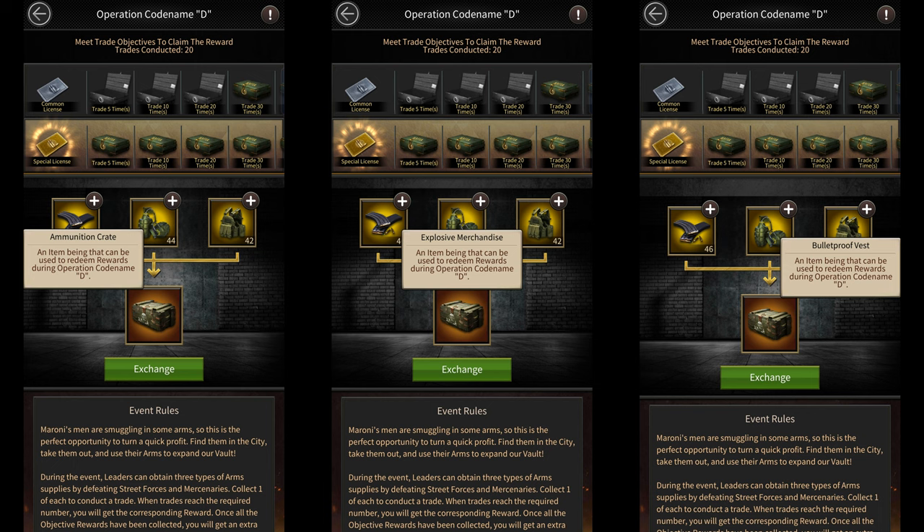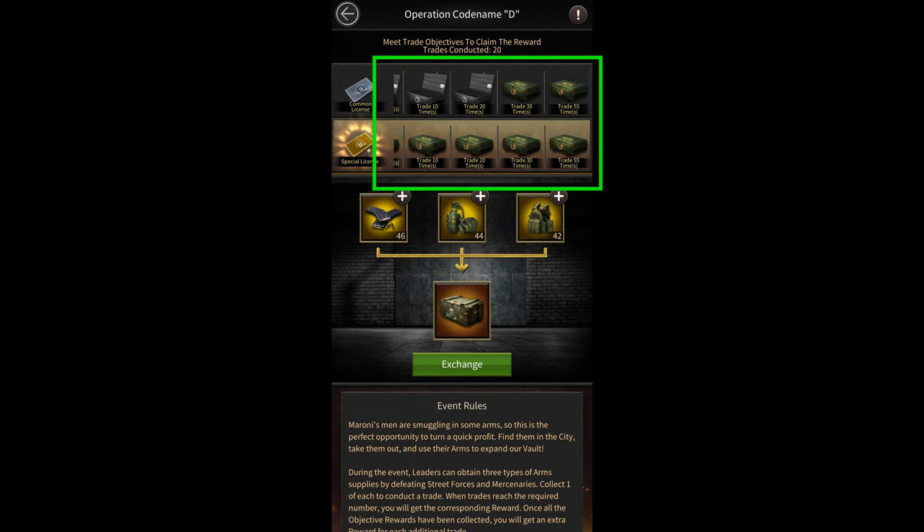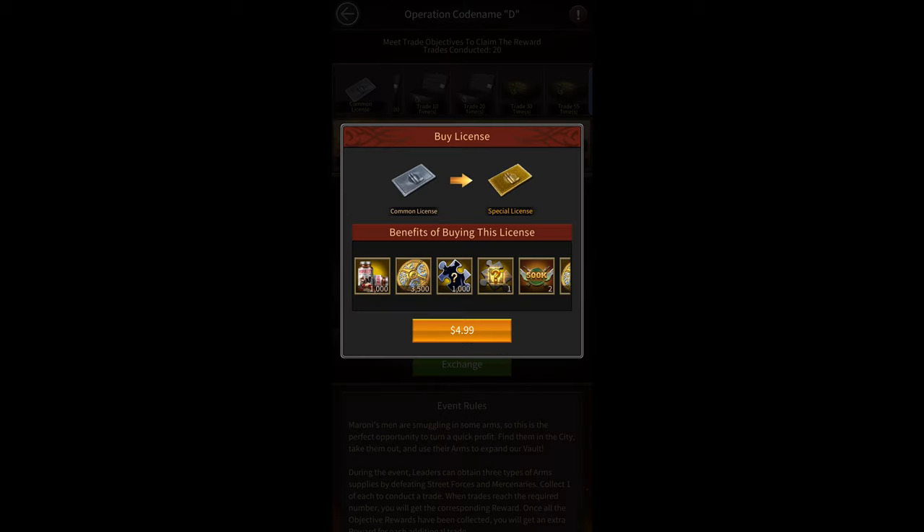Every time you do a certain amount of trades, you get some milestone rewards. You can get all the milestone rewards once you do 55 trades. There's also a $5 event-specific pack that you can buy, which is called a special license. This pack gives you some extra milestone rewards for doing trades.